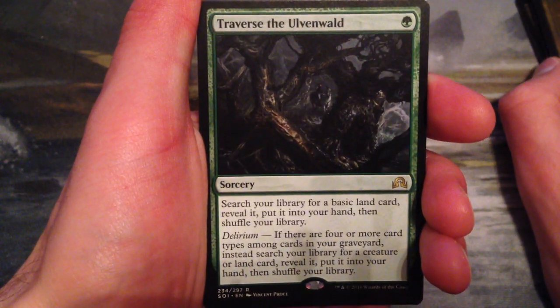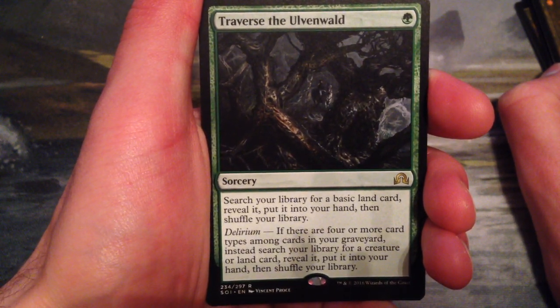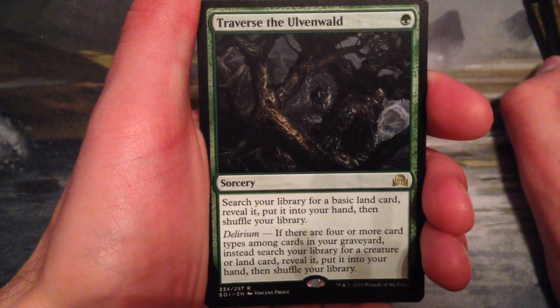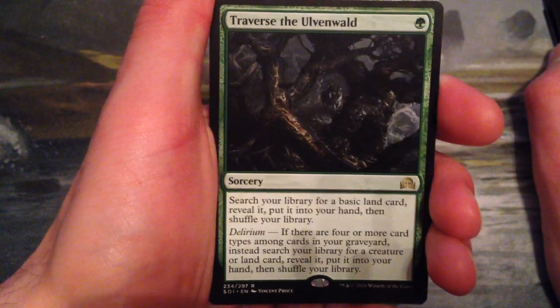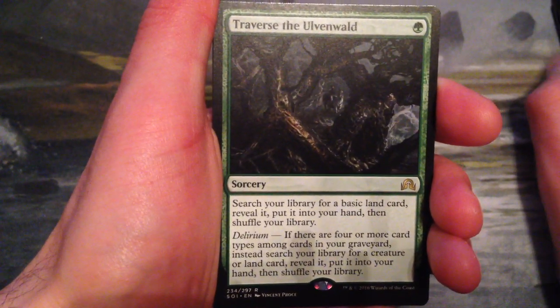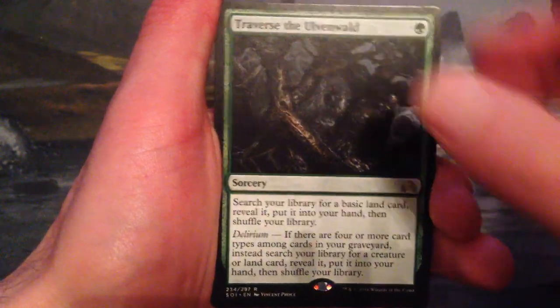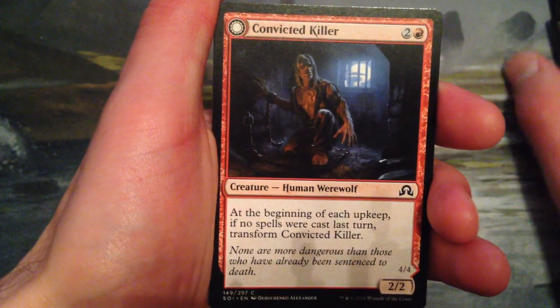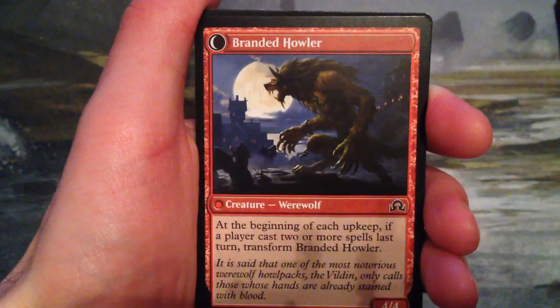It's a good card — one green mana for a sorcery. Search your library for a basic land card, reveal it, put it into your hand, then shuffle your library. But if you have Delirium, you can search for a creature or a land and put it into your hand — and the non-Delirium version gets a basic land while the Delirium version is any land, so you can grab a non-basic. Very good with Delirium. And our flip card is Convicted Killer, which transforms into Branded Howler.